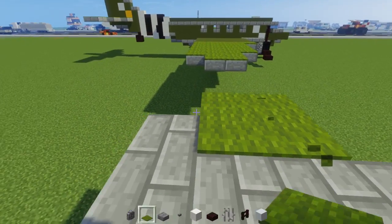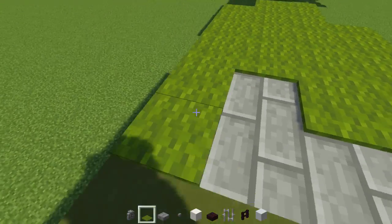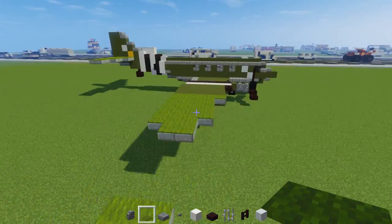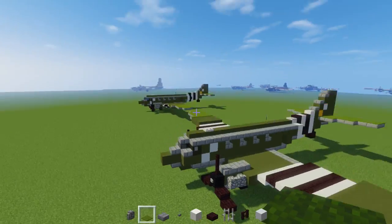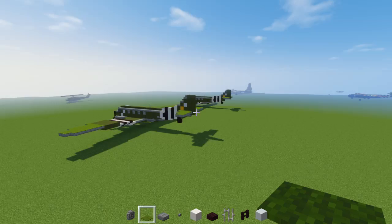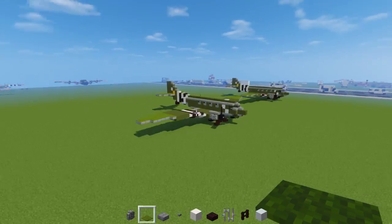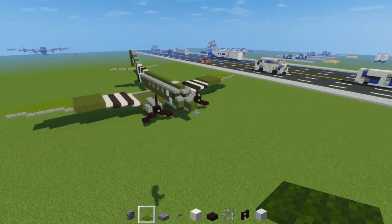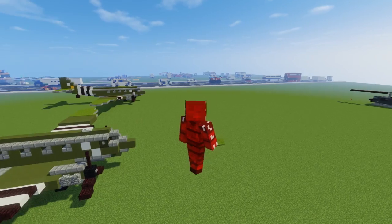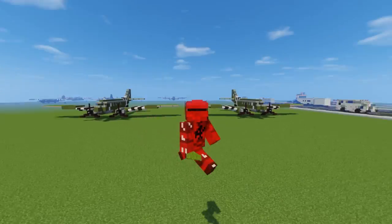Do the same thing on the other side. That's pretty much it on how to build the Douglas C-47 Sky Train from World War II with invasion stripes. Special thanks to Mikael Paca for designing the original model. If you guys liked this video please hit that like button and subscribe if you haven't already, because I'll be uploading more videos like this in the future. See you guys next time, bye!